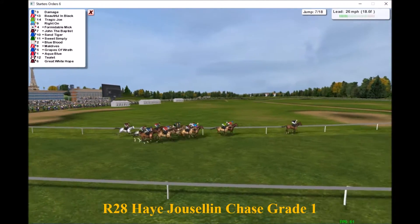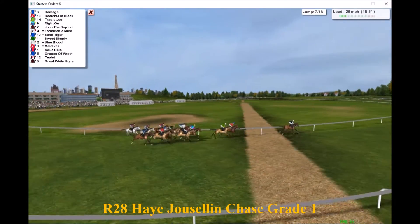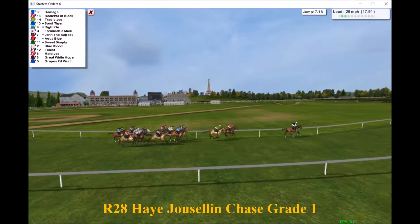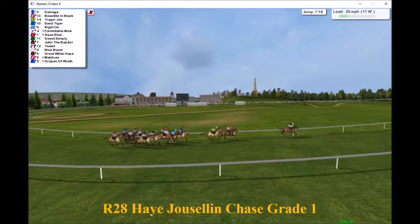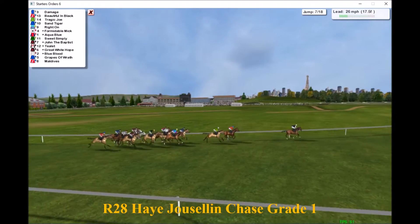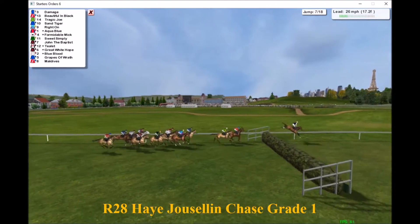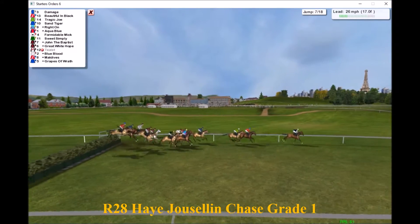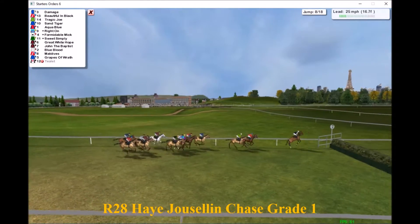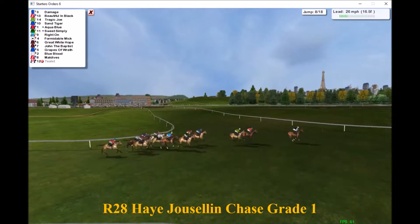Damage — or maybe we should call that 'Dommage' as we're in Paris — leads from Beautiful in Black second, Tragic Joe third, Right On fourth. Sand Tiger has moved up on the inside and Formidable Mick has been squeezed back a bit. Aqua Blue has made some ground, and Sweet Simply and John the Baptist have shuffled back. Tulip and Great White Hope are making a bit of ground as they jump the next — but we've lost one there. Tulip has toppled over on landing and is out of the race.